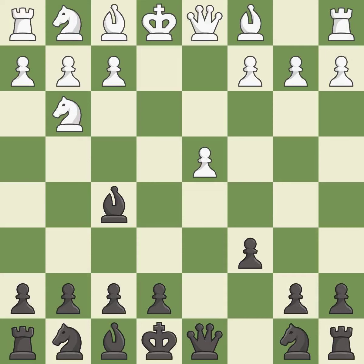Ng3 attacks the bishop on f5 and controls the e4 square. Bg6 retreats the attacked bishop but keeps it on the active diagonal where it controls both the e4 and d3 squares. h4 takes space on the kingside and threatens h5-h6, which would win black's light-squared bishop.